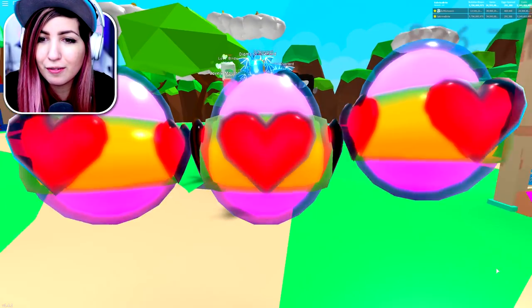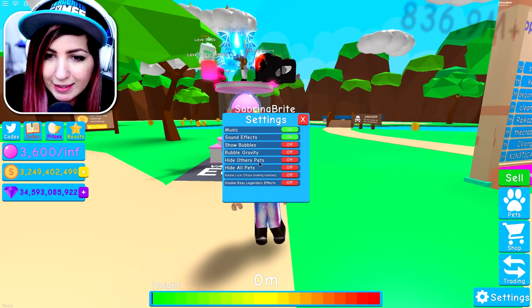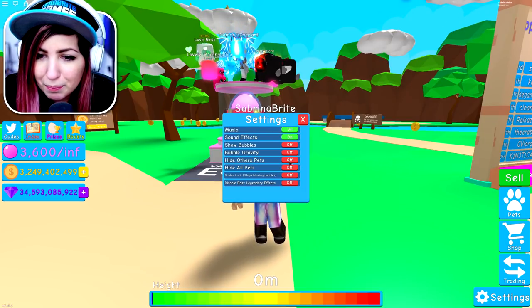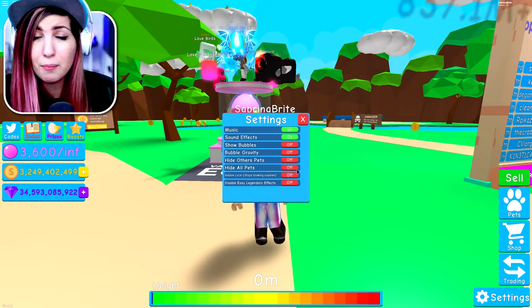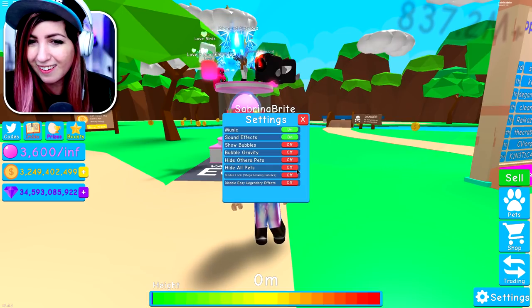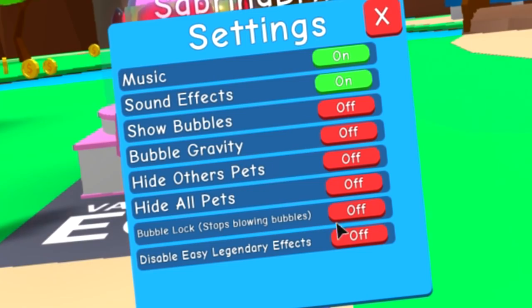I'm gonna turn the chat notifications off — we're going to get a lot of lovebirds, they're not that rare. I've already been grinding this while Sabrina was trying to get on the leaderboard in Blob Simulator. DJ started playing Bubblegum Simulator and that's why we're in his VIP right now, but I'll go into a public server later. He just doesn't want to stop hatching because he wants to get on the leaderboard.